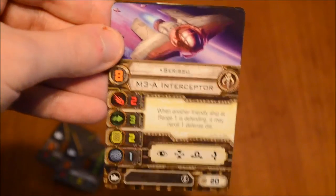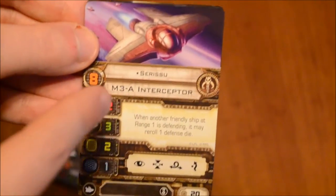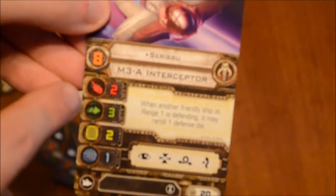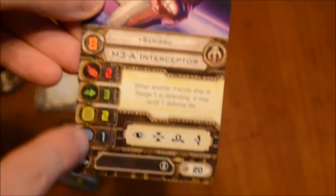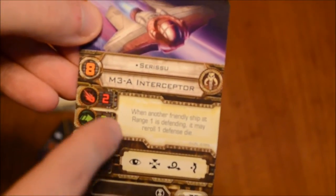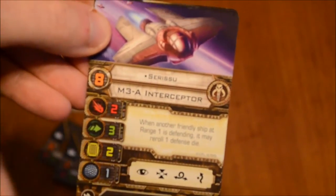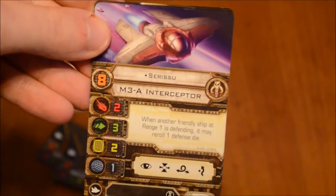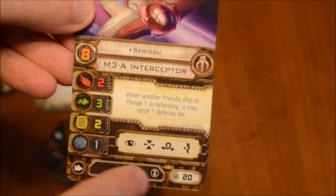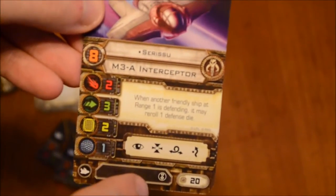As far as the pilot cards are concerned, we'll start with this Sorisu pilot. I'm going to be butchering these names left and right — I never get these names right, but get over it. You've got a pilot skill of eight, and stats of two, three, two, and one. Very weak with only a total of three hit points, but it has three agility to help make up for it. When another friendly ship at range one is defending, it may re-roll one defense die, so it acts sort of like Howlrunner does for the Empire, only in a more defensive nature. Actions are focus, target lock, barrel roll, and evade. This pilot costs 20 points and has an elite upgrade symbol.